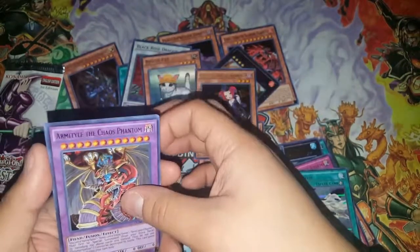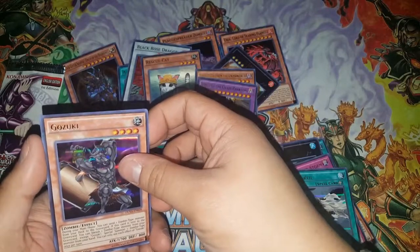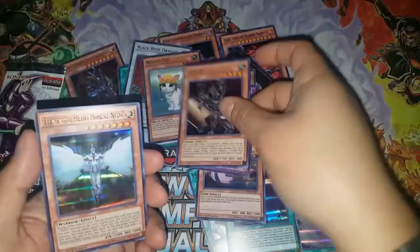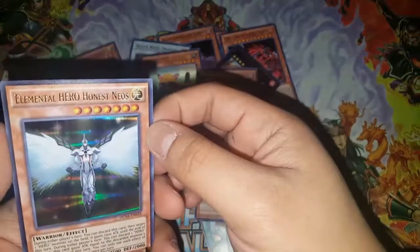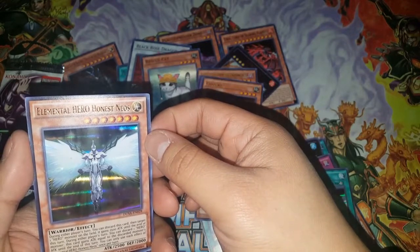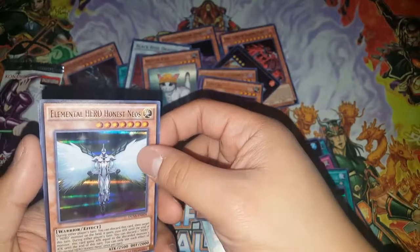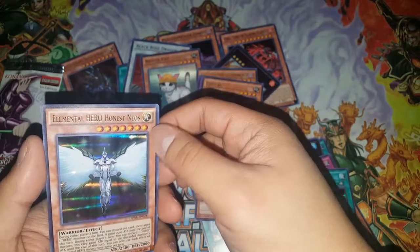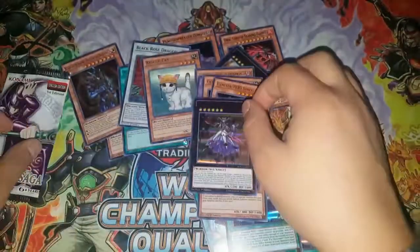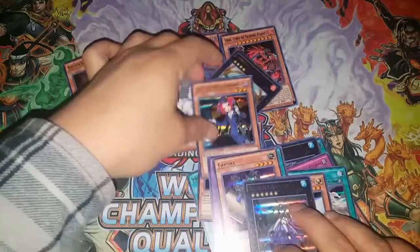One, two, three, four, five, six, seven — I could put this in Nekroz for Kaleidoscope. Also pulled Gozuki — the brother of Mizuki, just kidding, probably cousins — and Elemental Hero Honest Neos! During either player's turn you can discard this card, target one HERO monster on the field, give it 2500 attack until end of turn — it's like Honest but for HERO monsters. Also Full Armor Crystal Zero Lancer!